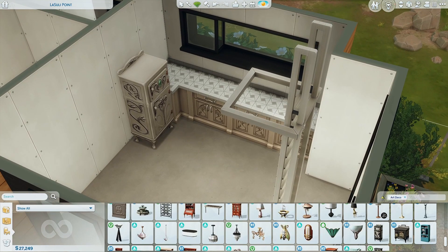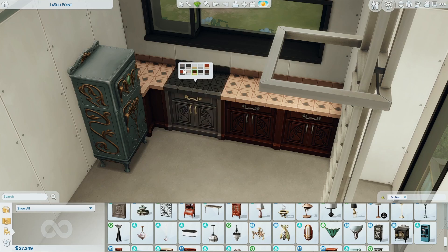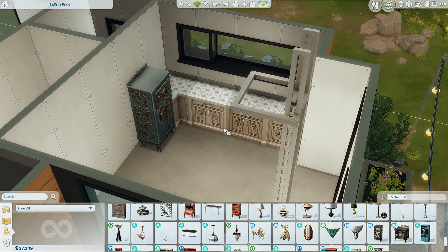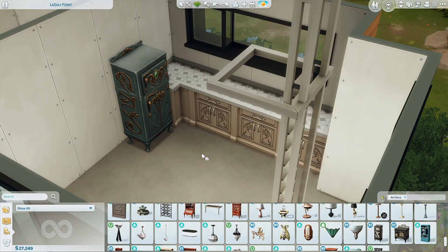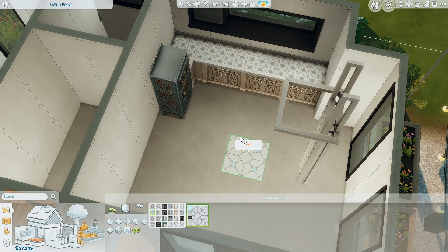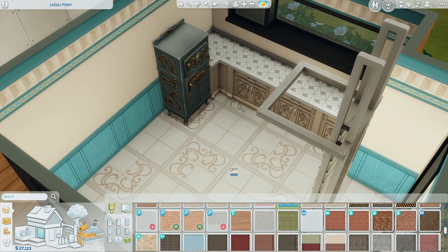What is our color scheme again? Blue, yellow, brown. There is a blue one. Would you classify these as brown or tan? What swatch even goes with this fridge? I hate it all. Let's just stick with that for now. These are my only art deco floors. It's gonna be a lot. Maybe we stick with Realm of Magic just so it's cohesive.